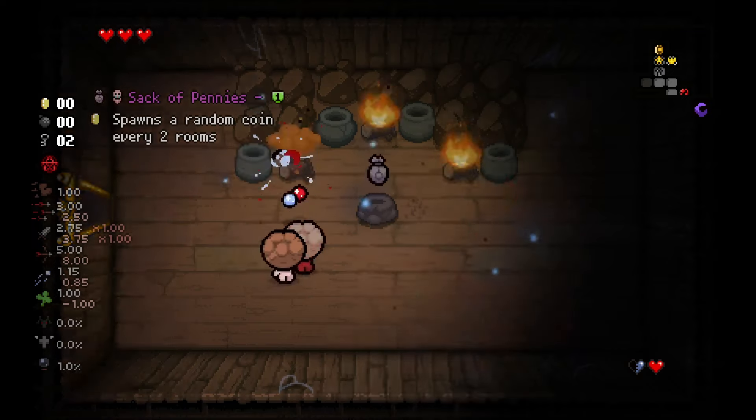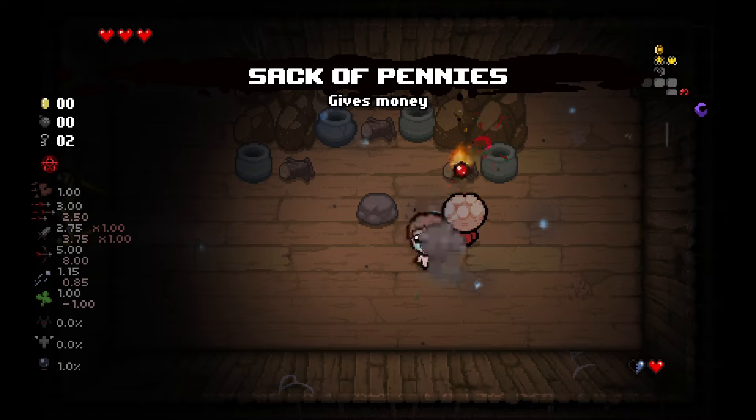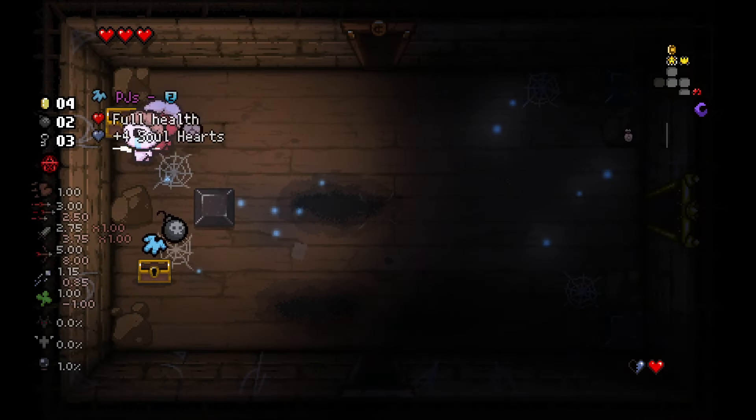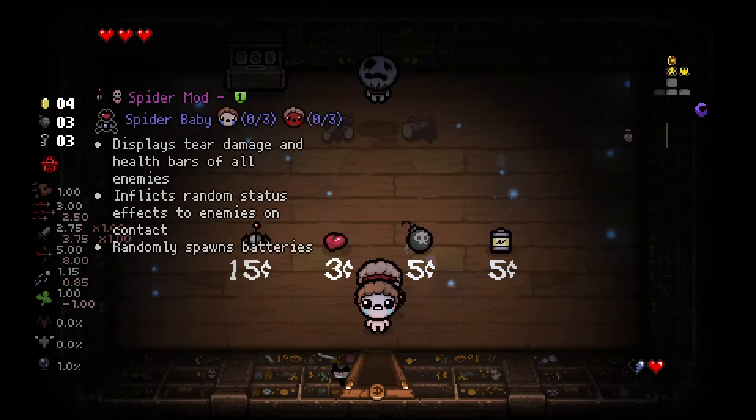Our first item room is Sack of Pennies, so we're off to a bad start. Luckily, this gold chest gives us PJs, massively increasing Esau's chance of surviving.